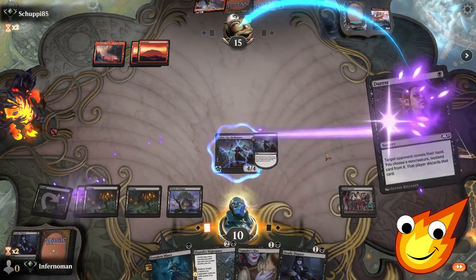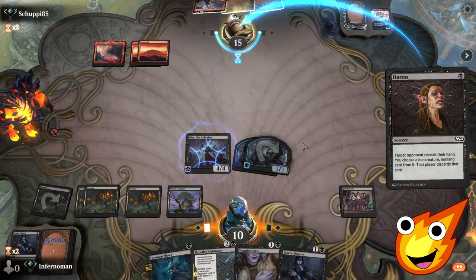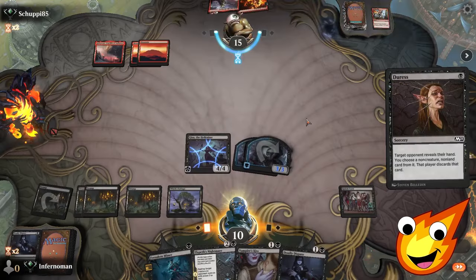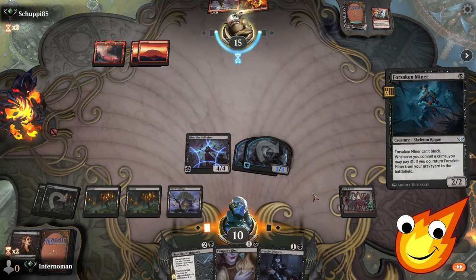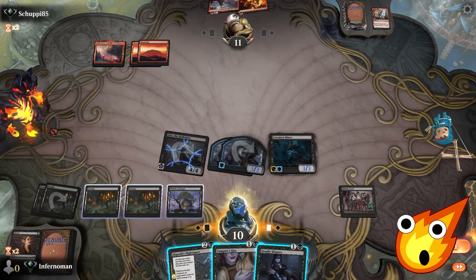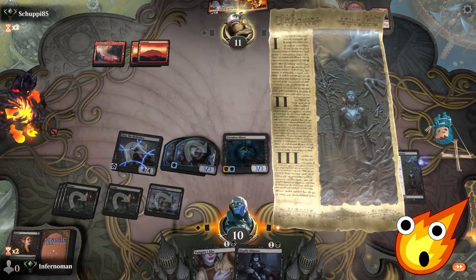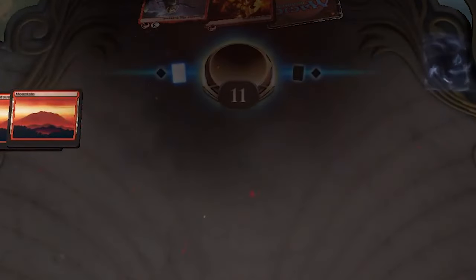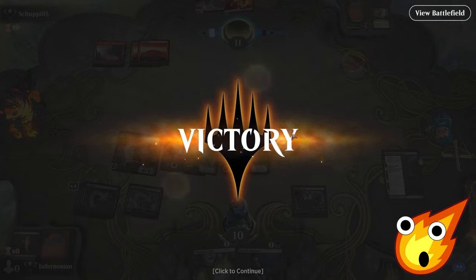We peek at their hand and see Reckless Rage, so we grab that to protect Gisa, then play Forsaken Miner and go swinging — they drop to 11. We put down Elspeth's Nightmare to get rid of their graveyard and shut off Fiery Impulse. Before we even finish explaining, the opponent concedes. We stabilized very quickly against mono red — the deck is amazing.